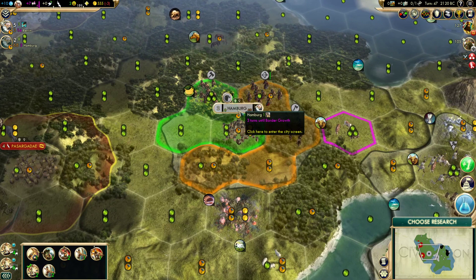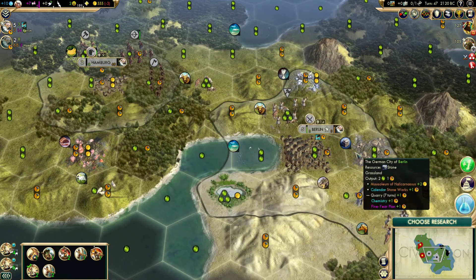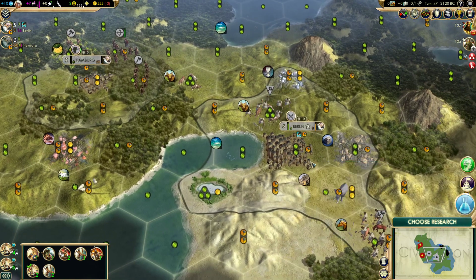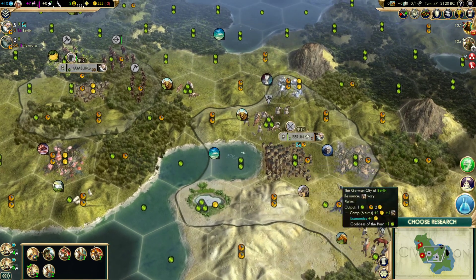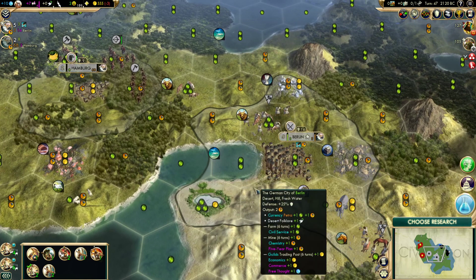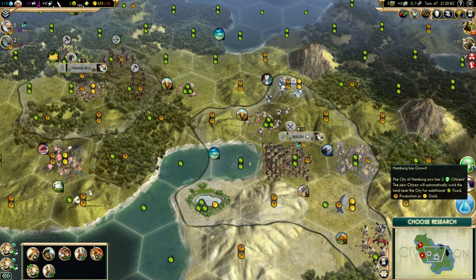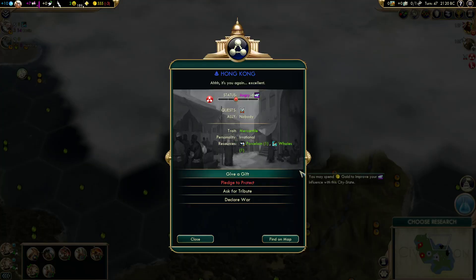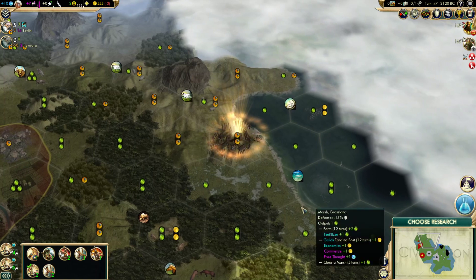This city we're going to just focus on growing. One of the things I'm noticing — I'm used to a Liberty playstyle where you've got to kind of control your population because you're going wide. I think with Honor, if you're going to be warring, it's important that you get as much raw science as possible, so we're going to grow all of our cities to the fullest extent. We're going to be focusing on growth at all points.